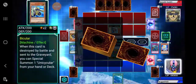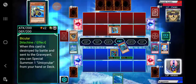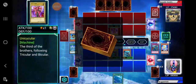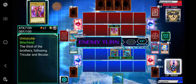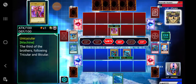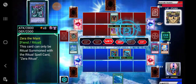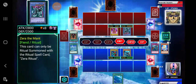And then I attack it again and then he comes out with Unicycler. We go ahead and end turn. You're up Keith, what are you gonna do about it, huh? Hmm, what you got? Oh well, he's got Zora the Mant — 2800, boom, that's a powerhouse — brought out his ritual.